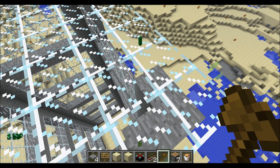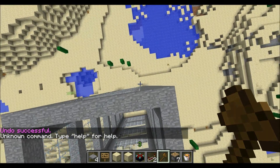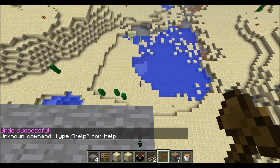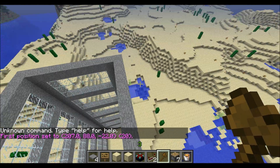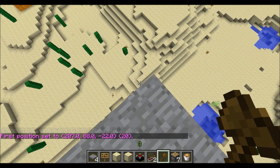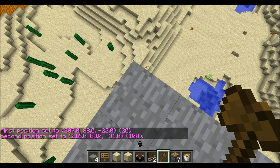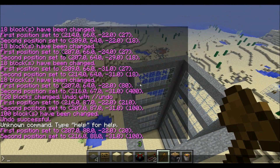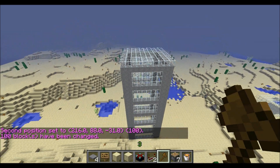I'll just show you how to do that. Just stand here and type in pos 1 — I forgot to double slash. Pos 1 sets position 1 but it's the block above the one you're standing on. So that means the frame of my skyscraper can get to the top without the glass mixing in with the top. Then you do set with the top glass — so now that's actually properly framed.